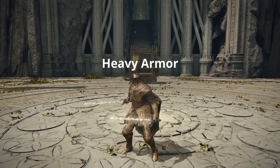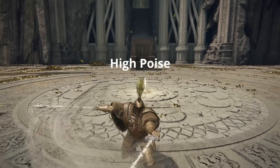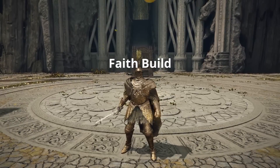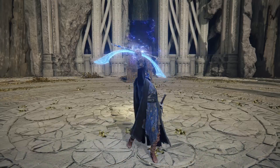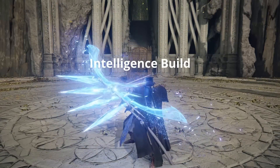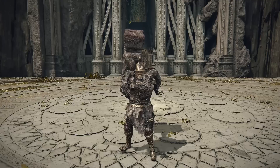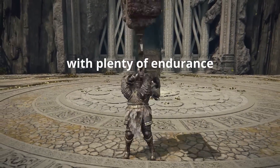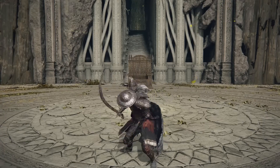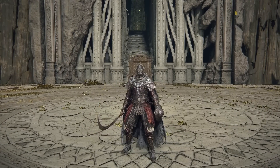Elden Ring is a game where you can tell a lot about your opponent by simply taking a glance at what they're wearing or the attacks they're doing. You see your enemy hold a non-hybrid staff or throw blue projectiles at you — an intelligence build. Holding a large and heavy weapon — strength build. Holding a small shield on their offhand — they've got a parry slotted. It's likely that you won't go wrong with these kinds of assumptions.